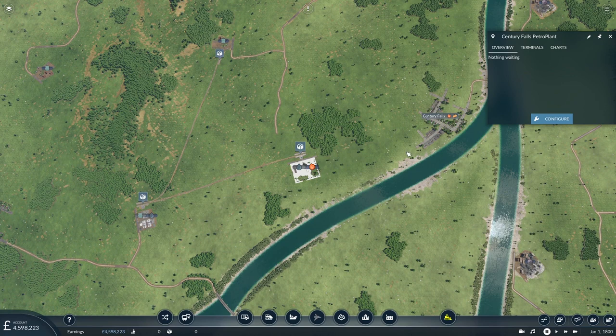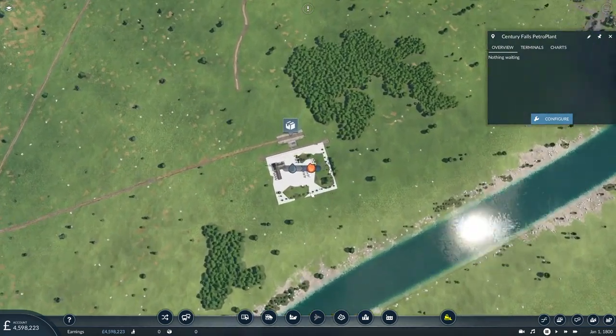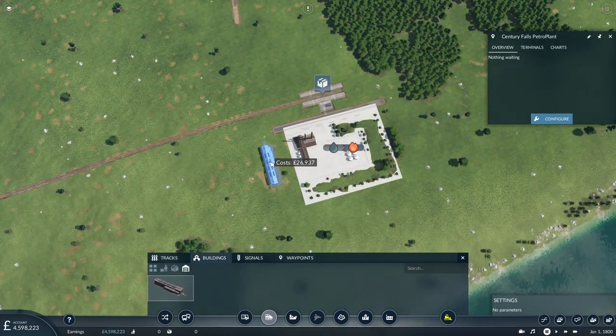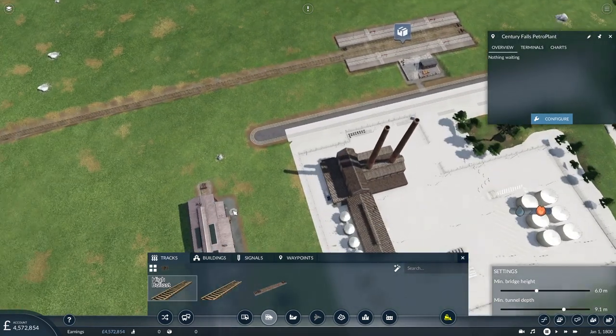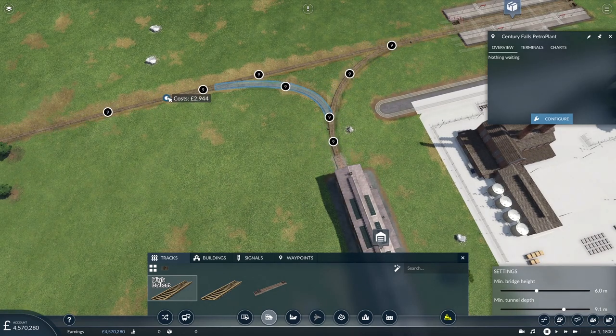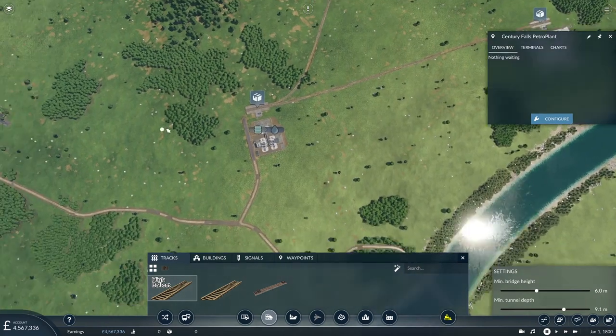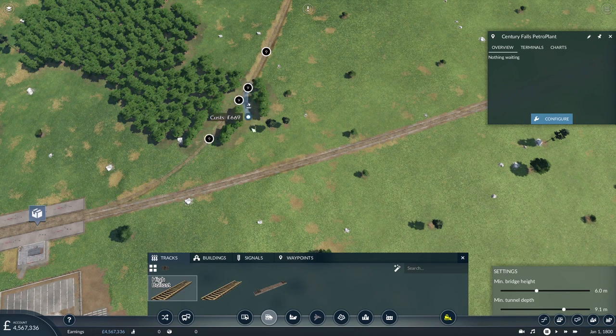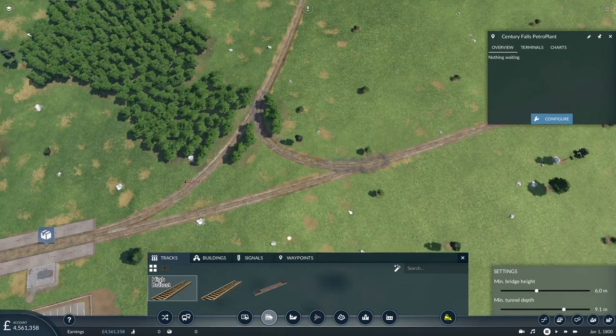I might put road vehicles for the fuel to go to Century Falls. So we want to put a depot in anyway. Going in there like that - that's good. Then remembering that my tracks here don't connect, so if we put something like that in, we get onto that other track.